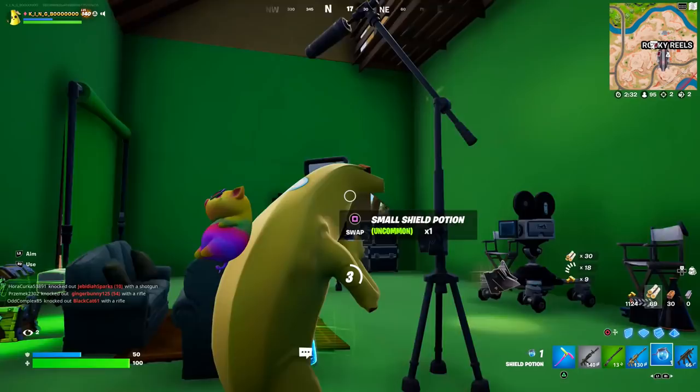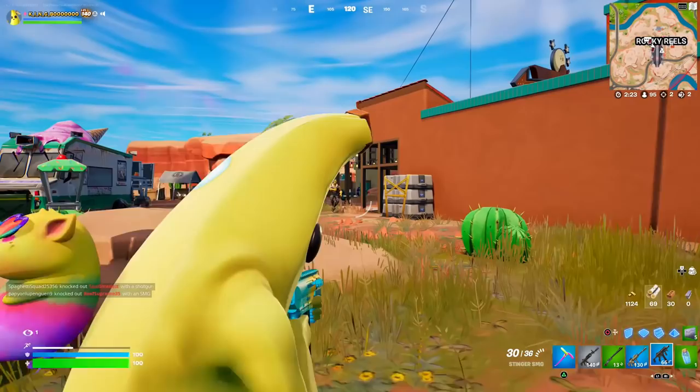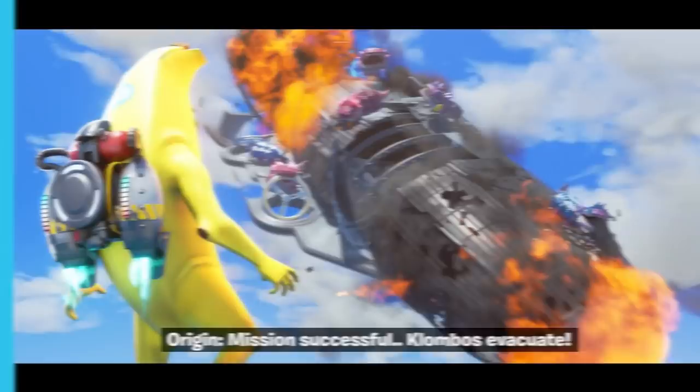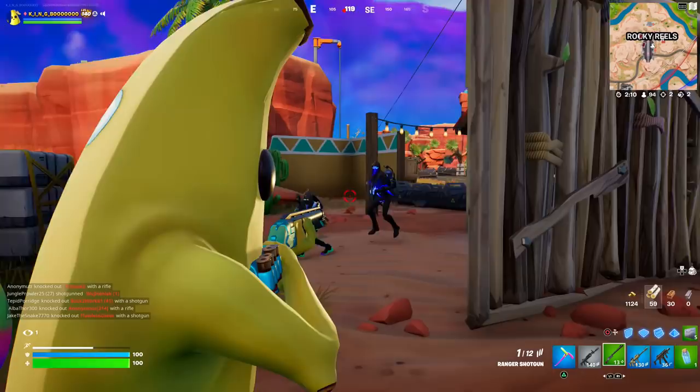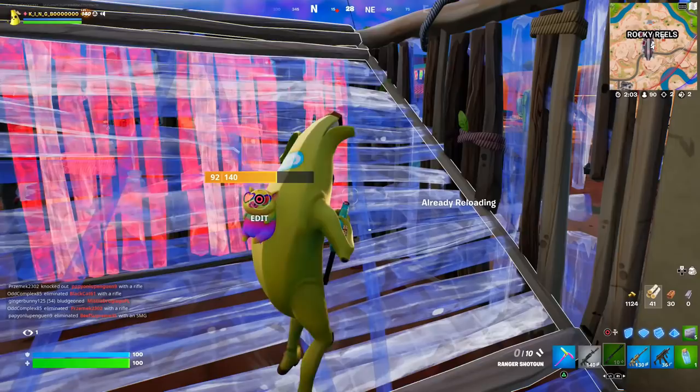Unlike last season — considering it was the first of a brand new chapter, similar to Chapter 2 Season 1 — we didn't see a live event in Chapter 3 Season 1. But with the files now indicating we're going to be seeing a live event soon, it's going to end this season directly going into downtime for the next. Before revealing potential Battle Pass skins that Epic Games have accidentally let slip, we need to touch on all the details about this next live event — the first one of Chapter 3 on the Flipside Island.